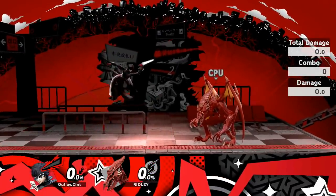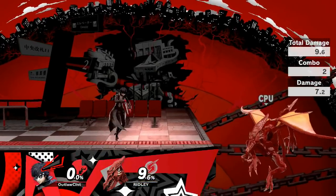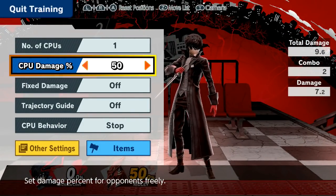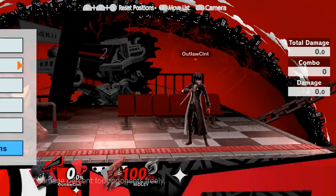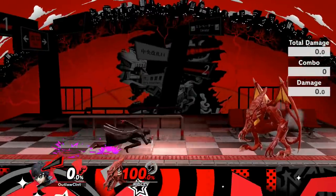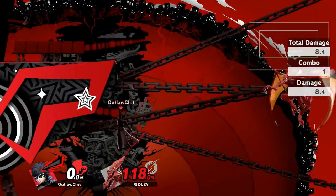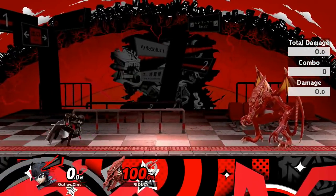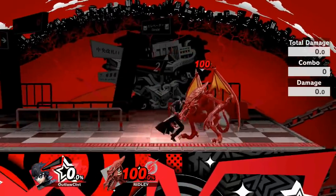Moving on to Joker's aerials, and in my opinion where this character really shines — starting with neutral air. Neutral air actually has a decent hitbox that stays active for quite a while, and it covers his entire body. That full spin allows him to edge guard opponents quite well, knocking the opponent back at a horizontal angle, perfect for keeping out the opponent. It contains a bit of end lag, but it's still quite minimal.